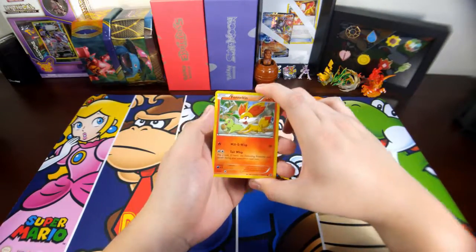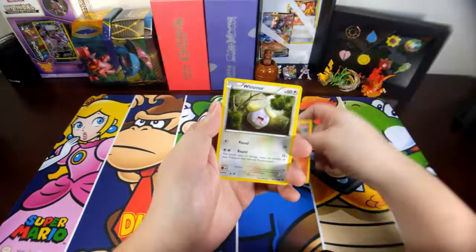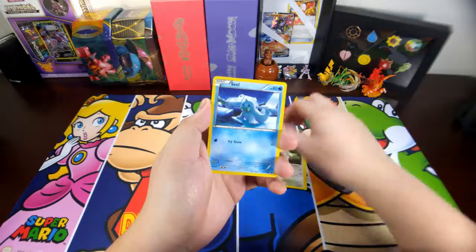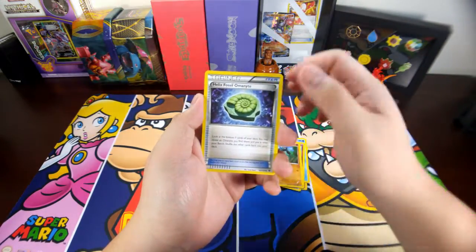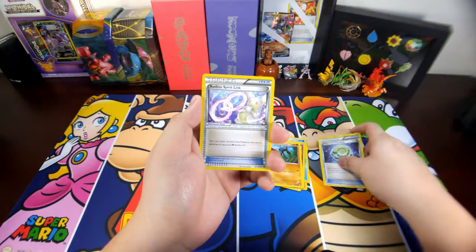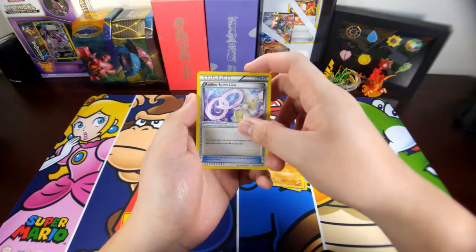So we have a Finneon, a Prism, a Seel, a Ponyta, a Riolu, and a Flareon as well. Alright, adios.